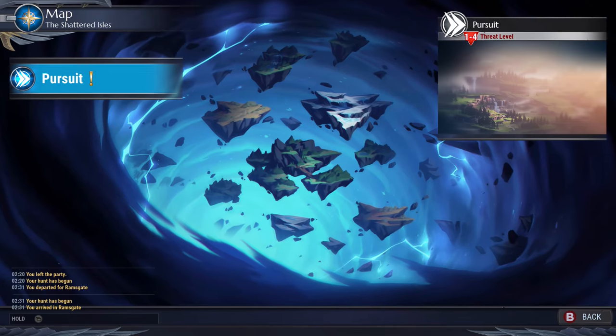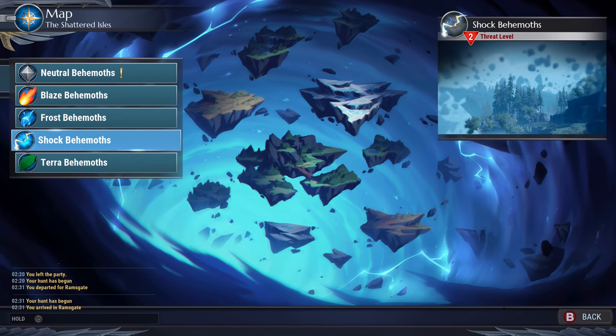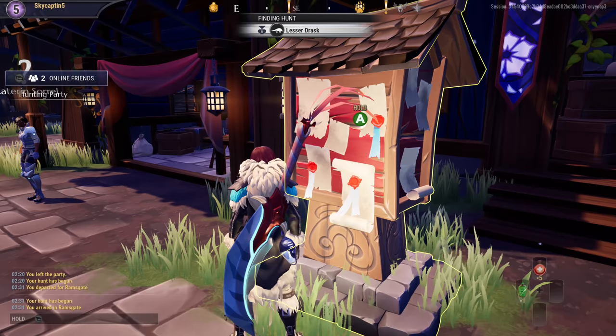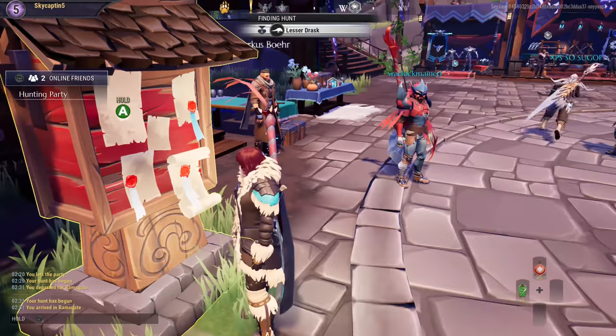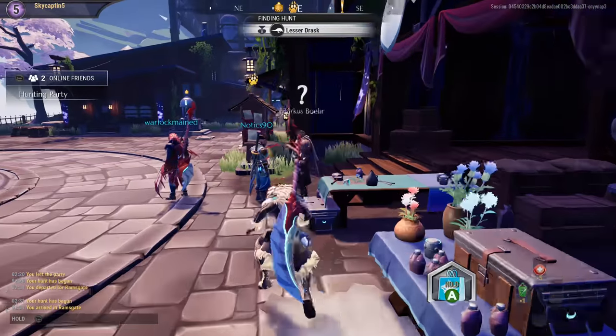Let's do a different pursuit here. Neutral behemoths, one to four — let's do something fun, like Shock. And again, Private Hunt is an option that's available. Then you just matchmake and do your other stuff while you wait to find a game, which is hopefully quicker this time.